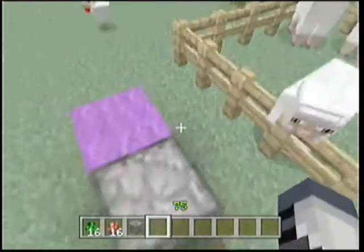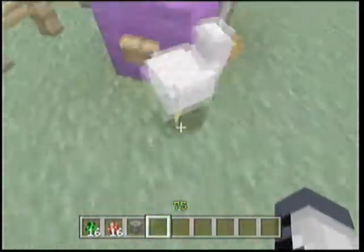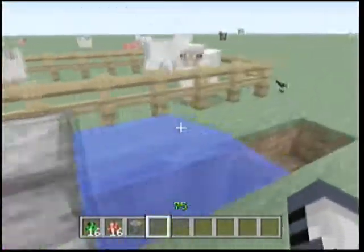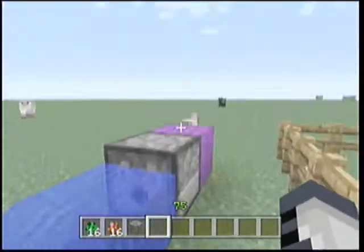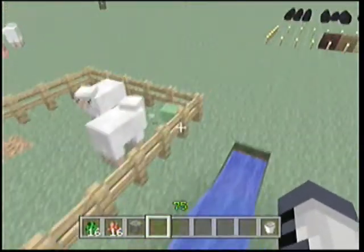The next feature is you can dispense liquids from a bucket out of a dispenser. So let's hit the button — and there you go. Then you get your bucket back like nothing ever happened. I really like that feature.